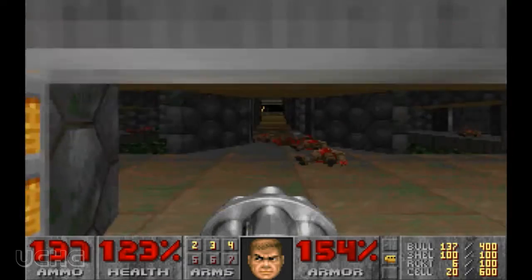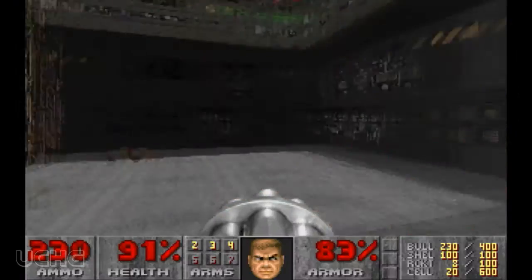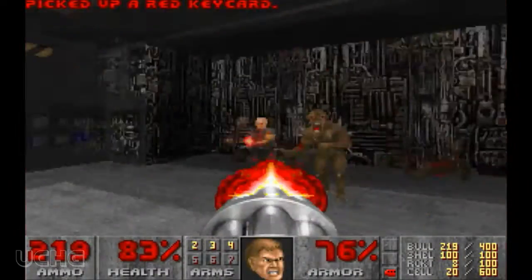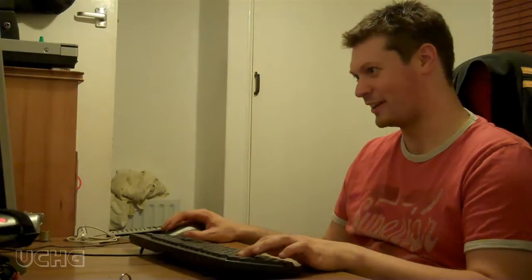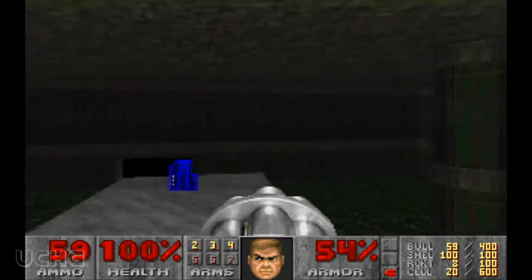I forgot I had a run button as well — well, that makes it a lot quicker. When you pick up the red key card, you've got to be ready for all hell to break loose, because all of these walls come up. All you've got to do is clear out these guys, then back into this space so that you can rain fire instantly upon the big pink thing which lives in here.